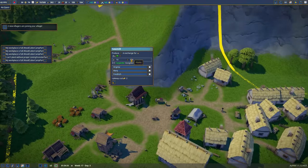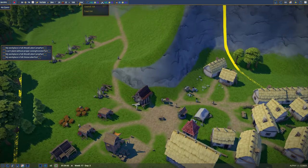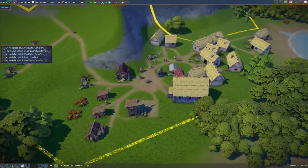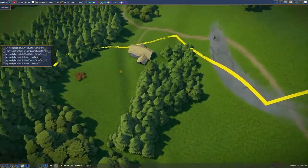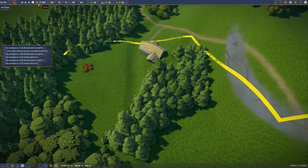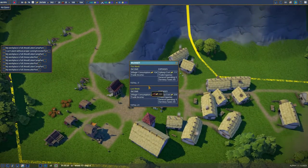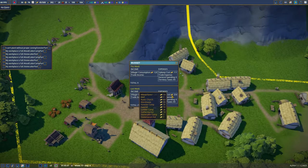We have plenty of wood and it's being made into carpentry. Our main goal is going to be making money because we are just about breaking even, and we're slowly getting on top now.